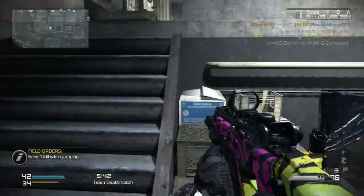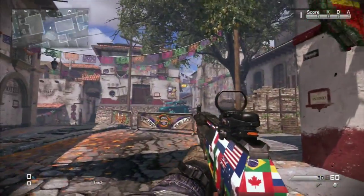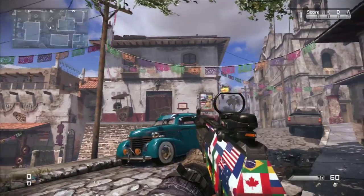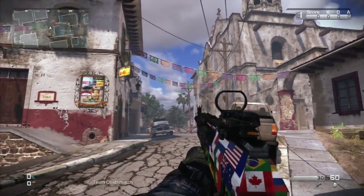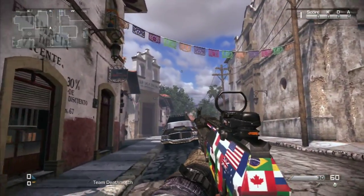Today we're going to discuss briefly the camo entitled Flags, and that's exactly what it is — a bunch of national flags tossed onto one camo. I like the idea, but I'm not the biggest fan of the outcome. In the background we've got some footage of it on the gun. I'll let you decide your own thoughts on it.